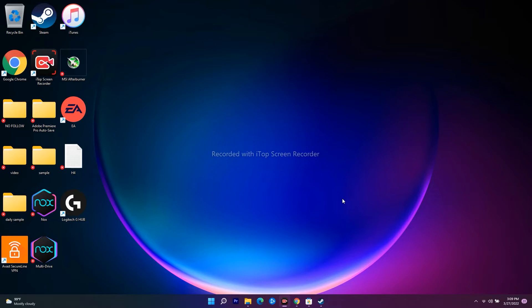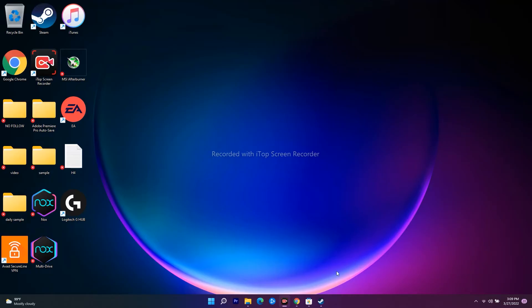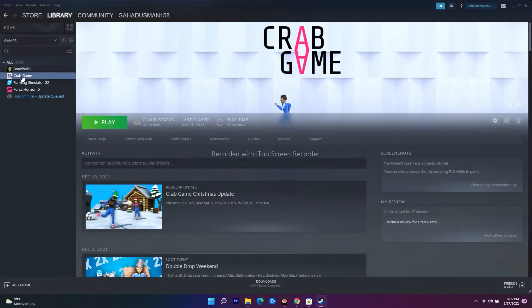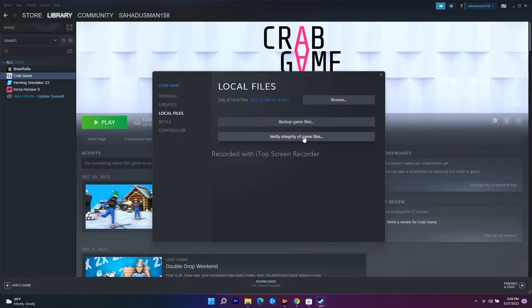Even after trying the fourth step, if it's still not working, the next step is to verify the integrity of game files. Right-click on the respective game in Steam and go to Properties. Under the Local Files tab there is an option called 'Verify Integrity of Game Files'. This will take a little bit of time, but if any files have been corrupted this should fix it. Then try to play the game again.